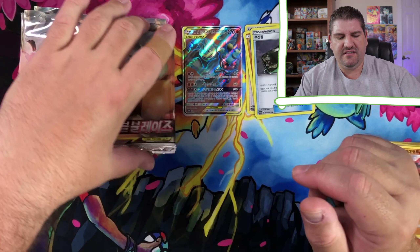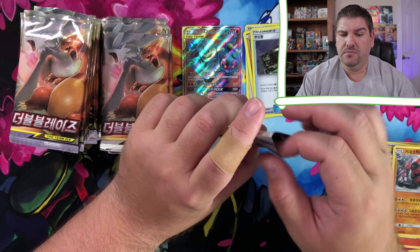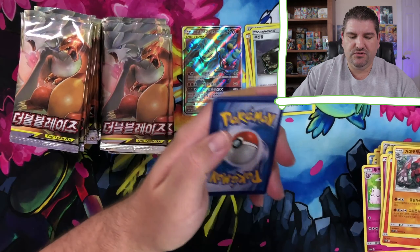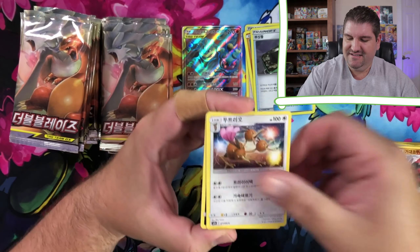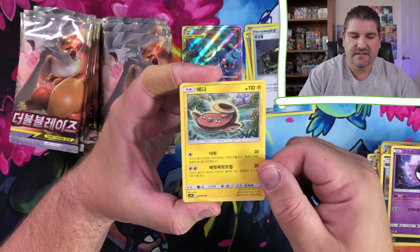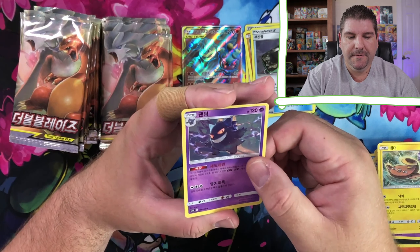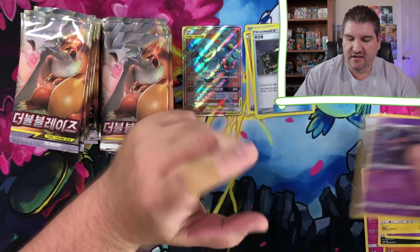I don't remember seeing that card in Unbroken Bonds, so there may be some cards in this set that aren't in the Unbroken Bonds set. That's very possible, highly probable. Stunfisk is an Uncommon here, so that's a good thing. There's a Gengar Uncommon - that's a cool artwork. It's too bad that's not a holo.